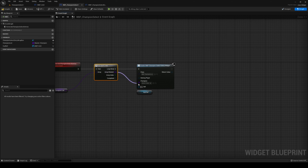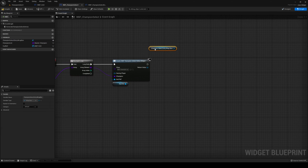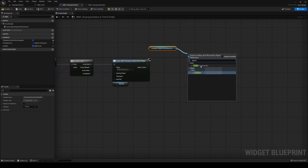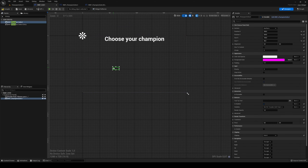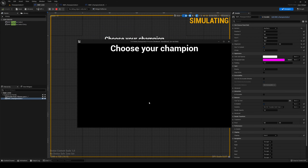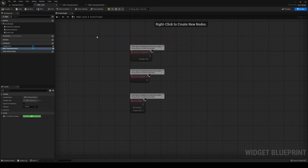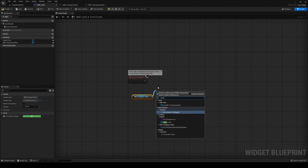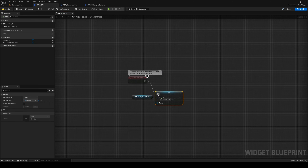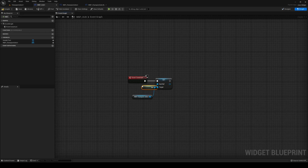The element goes in there, and then finally add that to our Wrap Box. Go to our HUD and now we can add our Champion Select. In the HUD graph on Champion Select, set the HUD ref to be ourselves, then Generate Champion Select Entries. Now we've got our champions showing.